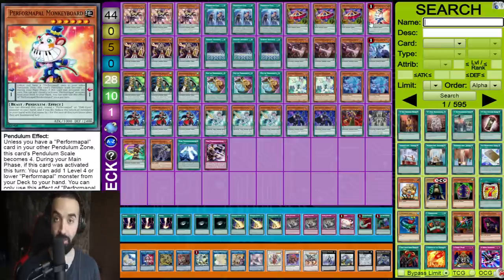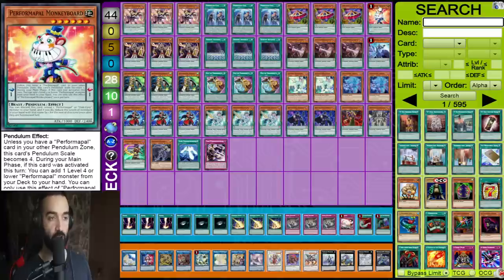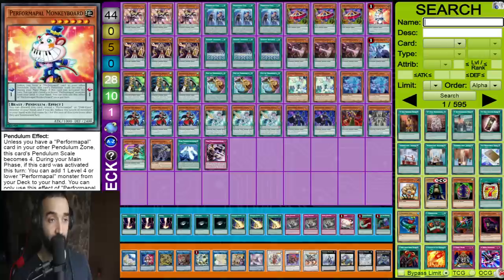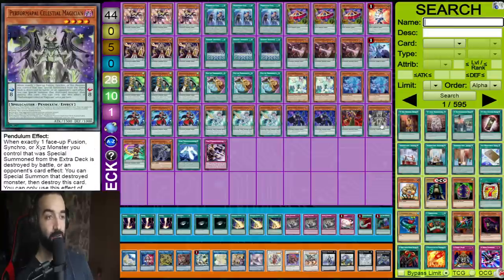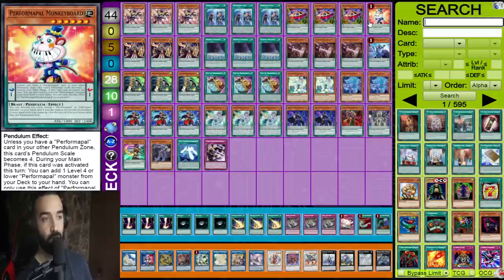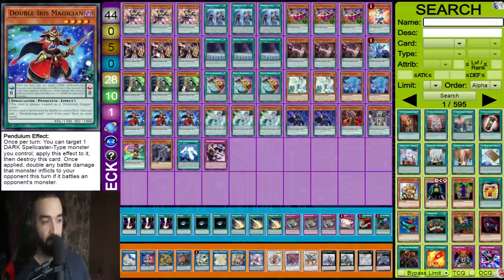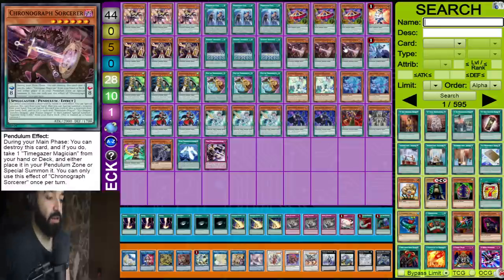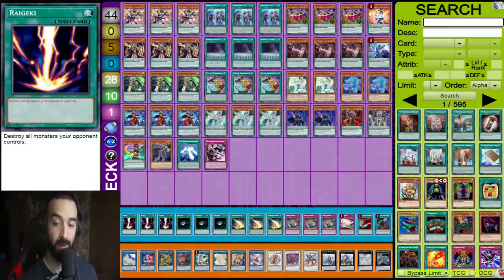Monkey Board is not ironically crazy good in Pendulum Magicians because it conflicts with Oaf Dragon and conflicts with double Iris — you're not able to scale double Iris to pop it and search your Pen Graphs, not able to add with Oaf Dragon, not able to special Tuning Magician. It's not called Magician Monkey Board — it's Performapal Monkey Board from the PEPE days. But one Monkey Board is still good because it enables plays like Joker searching Monkey Board, searching Celestial, Pen Summon, or going Beyond the Pendulum and negating the Monkey Board scale. It offers scenarios where your opponent must respond.